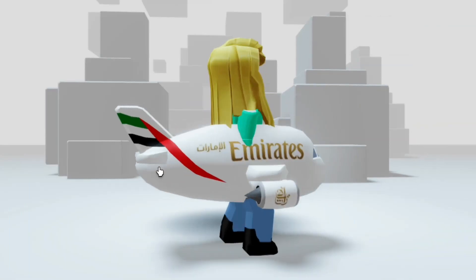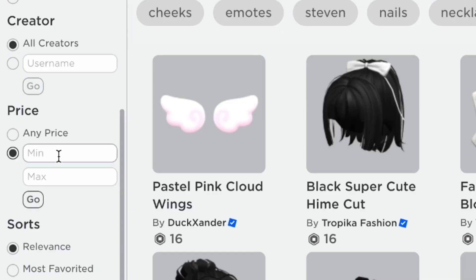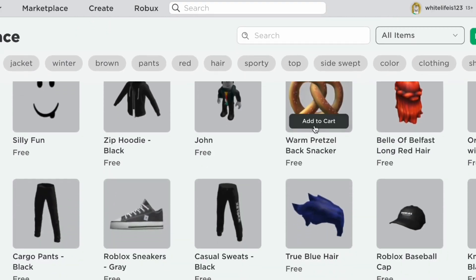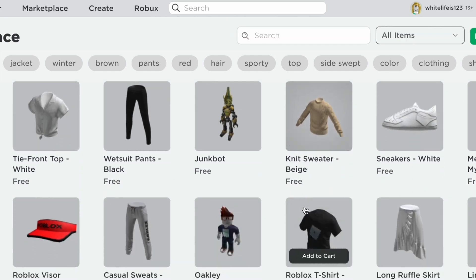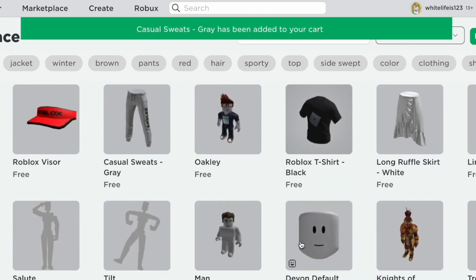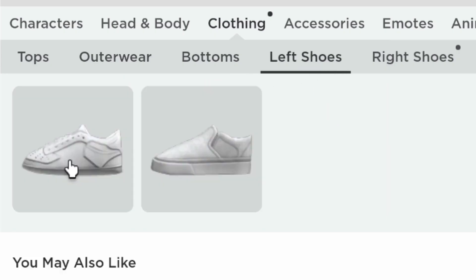Let's go to the Roblox Marketplace and set the price filter to zero, or Free. Let's get everything that is white — there are so many white items in the marketplace, you can choose any free item you like. Here are some of the items I got from the marketplace; they are mostly clothes and they look so good!